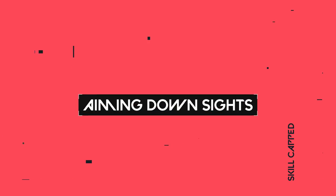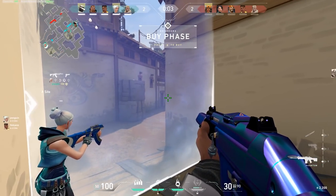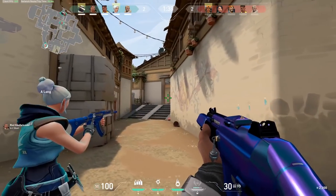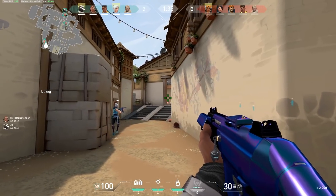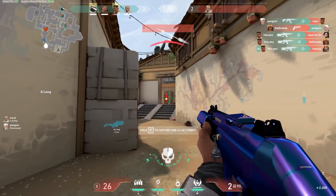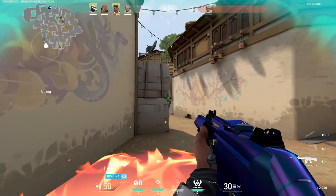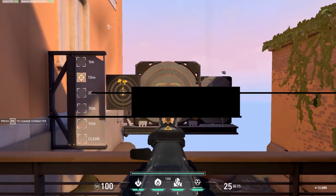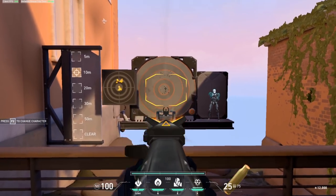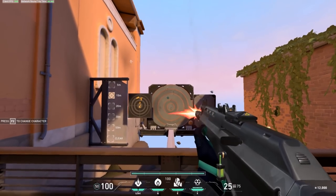Lastly, our final tip: how to aim down sights. Aiming down sights by right-clicking in Valorant is handled differently than any other title. For most weapons the only drawback is a slightly reduced rate of fire. The main reason people ADS is to reduce weapon recoil as the tooltip states, but the biggest and less-talked-about benefit is that when aiming down sights, the bullet actually goes where your crosshair is.